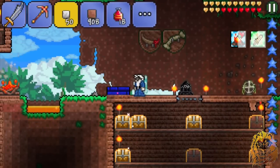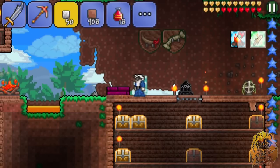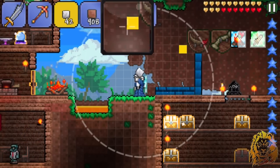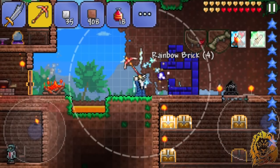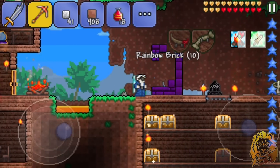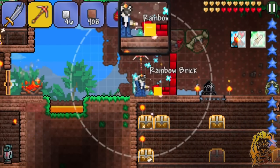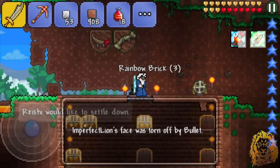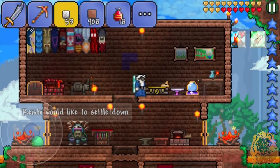Oh my god, holy crap — that is so sick! Guys, I have a Rainbow Brick, get on my level! I probably should have guessed from the name, but it was white in my inventory so I thought it didn't do much. Holy crap, I can't believe I was about to throw this away — I thought it was snow blocks at first. That is sick!